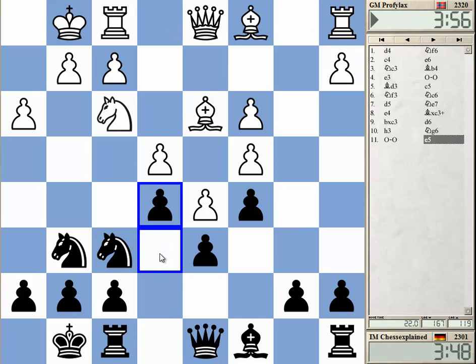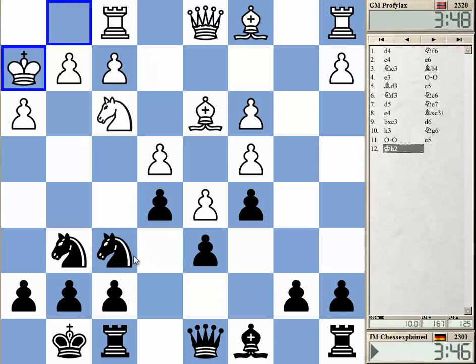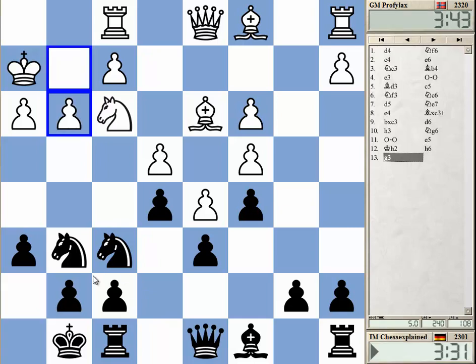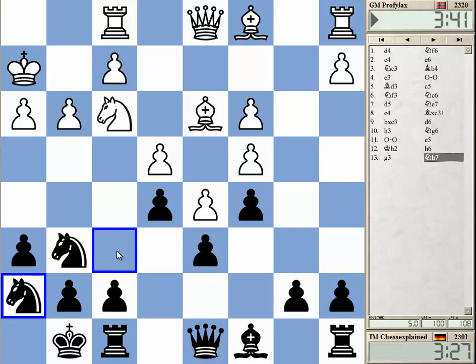I should probably close the position, transposing to a normal Hübner setup. His idea is probably to play g4. I want to move the knight and play f5 to get some counterplay. The question is whether to go to e8 or h7 — I use the h7 square now.